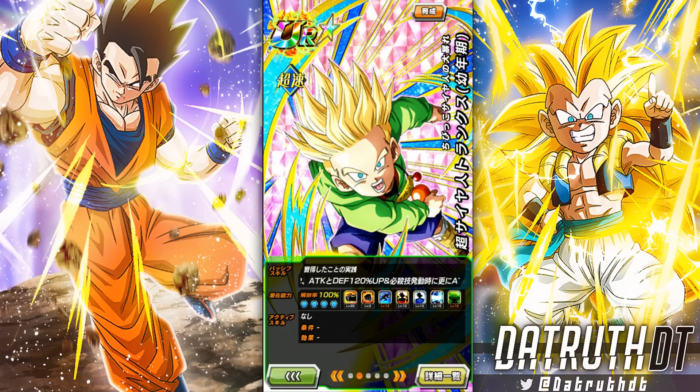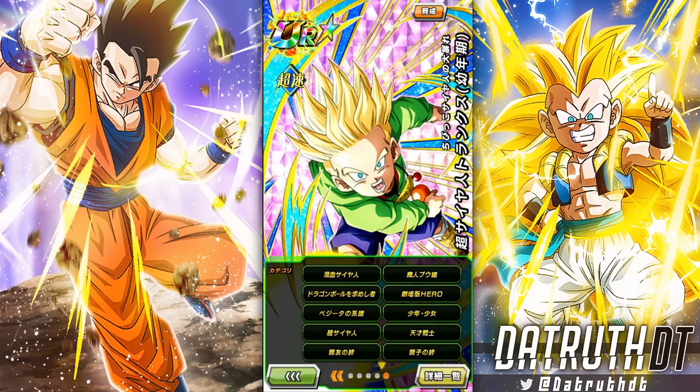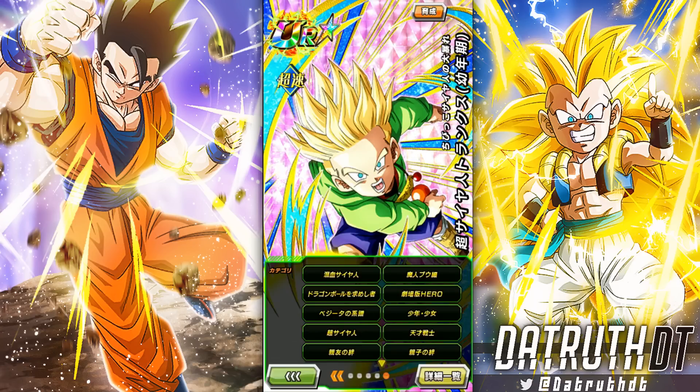He gets another 70 attack when there's a Goku Family category ally on the team — that's not too tough to have happen. On teams like the youth team, Dokkan Fest path-to-power kid Goku is a top-five unit and he's Goku Family, so it's not an issue. On Gifted Warriors, it's probably just Goten who qualifies on that category team.